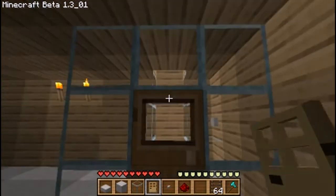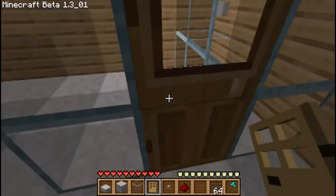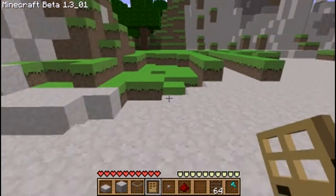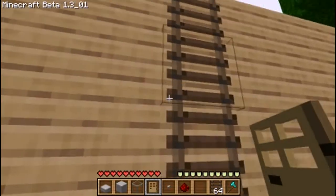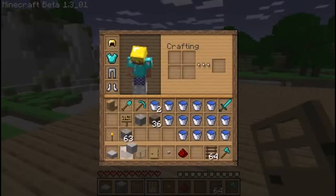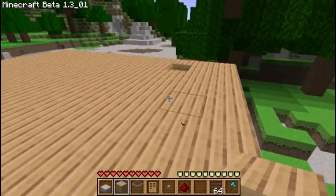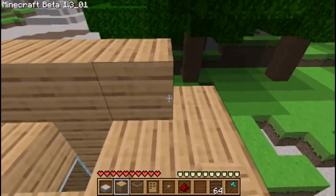Just put a door in and the shower structure is done. Now the hard part — we have to add the water. So let's go up to the roof, which is where the ladder comes in if you don't have an easier way to get up there. You're also going to need some wood planks or just some building material.